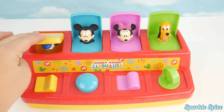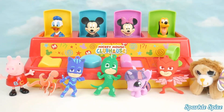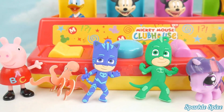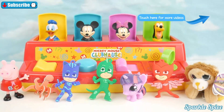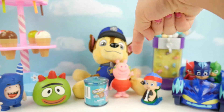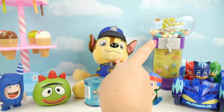See you later Donald, bye Mickey, time to hide Minnie, out of sight Pluto. Well guys, that's it for this video — it was so much fun playing with our Mickey Mouse Clubhouse pop-up toy. Do you remember which color Play-Doh egg Catboy came out of? If you do, leave your answer in the comment section. If you'd like to see more pop-up fun, like and subscribe, and until next time, bye! Thanks for watching — touch this circle with Catboy in it and touch subscribe to subscribe.